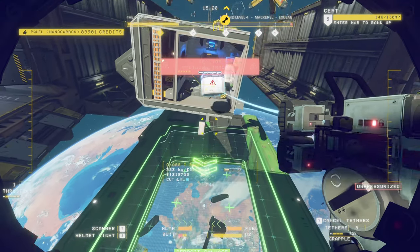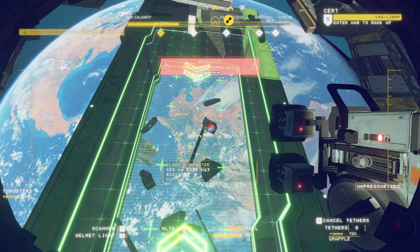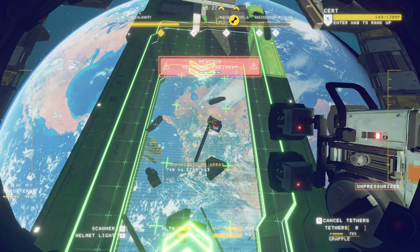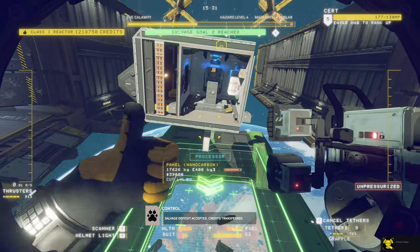Once you unlock Atlas class ships you can get Critical Thinker for successfully salvaging a reactor. The basics are to clear out space around it before taking it off and then quickly toss it down into the barge.